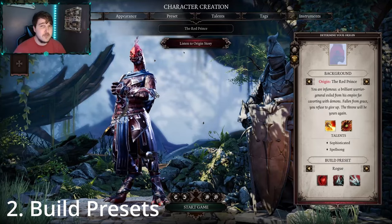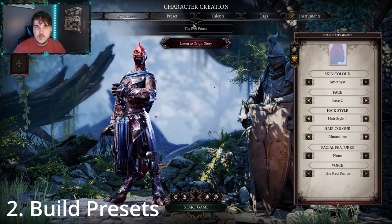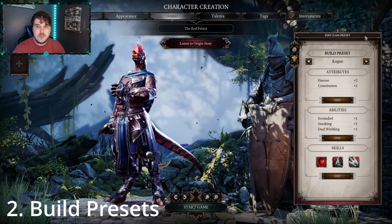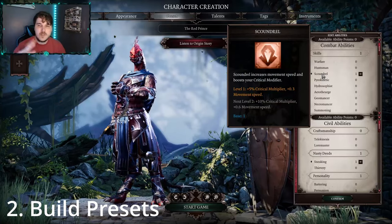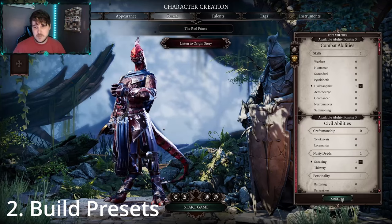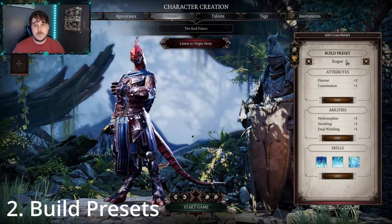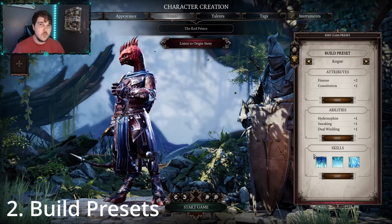Point number two is about character creation. You aren't stuck with one specific class. Even if you select a build preset like rogue, it doesn't lock you into being a rogue — it only changes the weapons you start with on the ship at the very beginning. You can go to preset, change your abilities, switch out scoundrel and put in hydrosophist, edit your skills, and choose what skills you want to start with. Your build preset only determines what weapons you start out with.